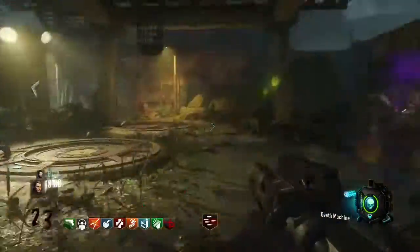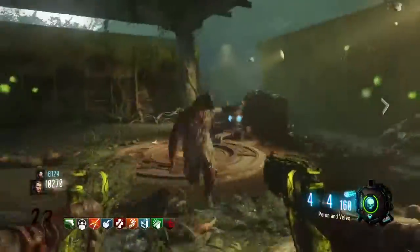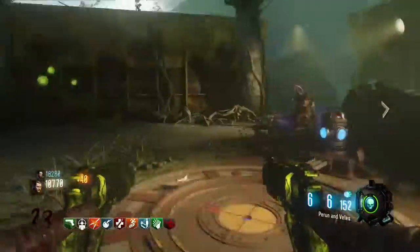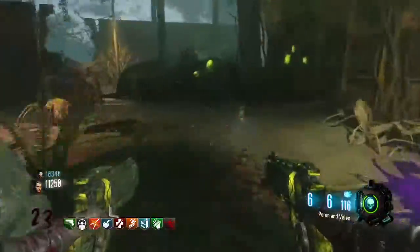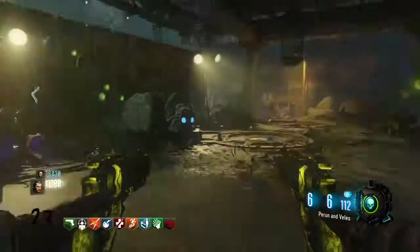Now what you want to do next is basically just run rounds down here. It may take a couple, just so you know, but just run rounds down here and have the plants kill zombies. When you've done it, you will hear a sound confirming it is done.